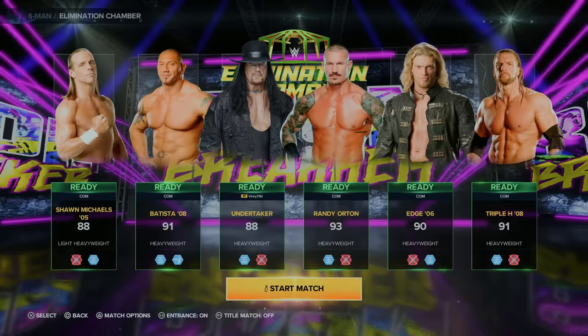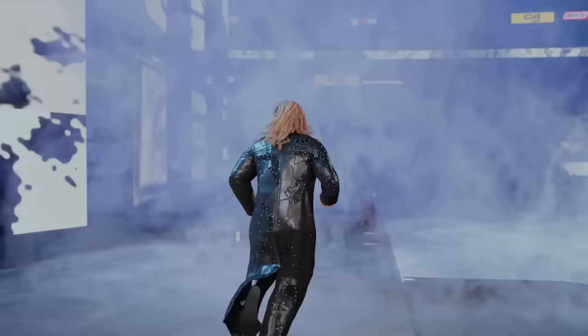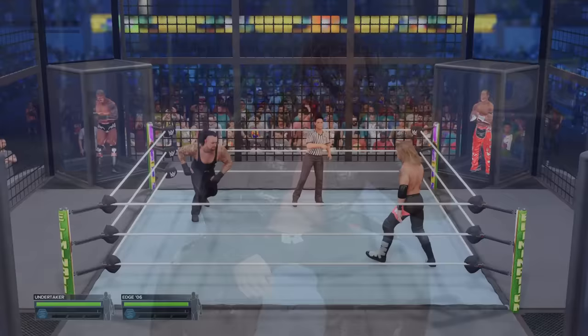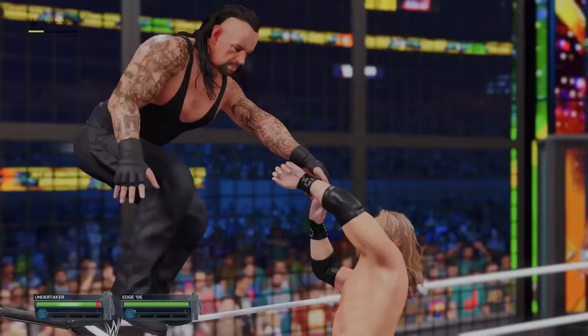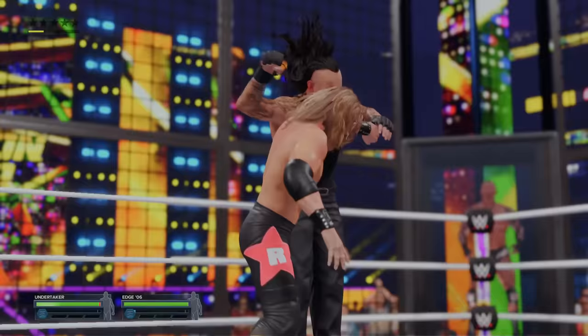For the Elimination Chamber, I put five of the Undertaker's greatest WrestleMania matches during the streak into this match. We will obviously be starting this Elimination Chamber match, and starting with us is the Rated R Superstar Edge. While we did really good as a 30 overall, I'm expecting great things as an 88 overall — and that's not the start I was looking for. What a Royal Rumble we had.